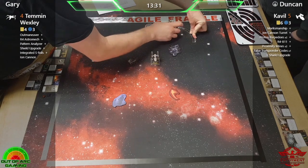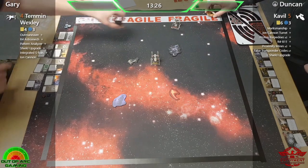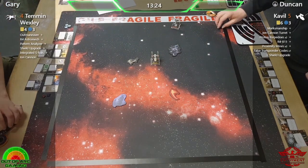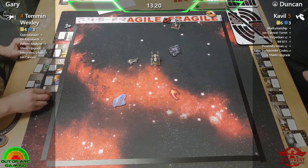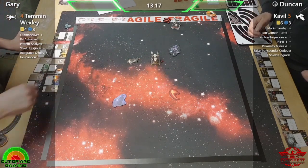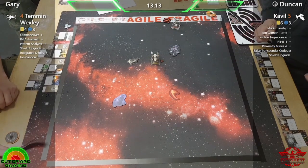Gary is skirting it very close there, but that is a nice three straight in. Will Duncan have read that, or will Gary have taken him by surprise? Good use of Pattern Analyzer getting that target lock.